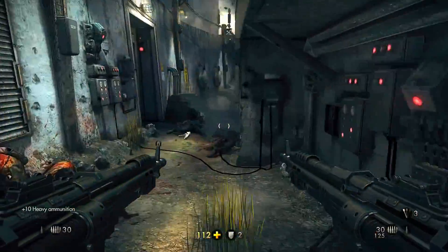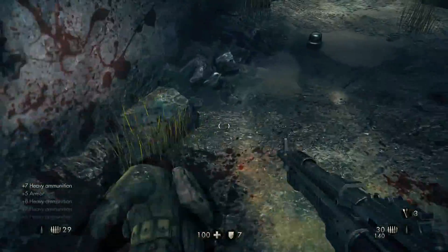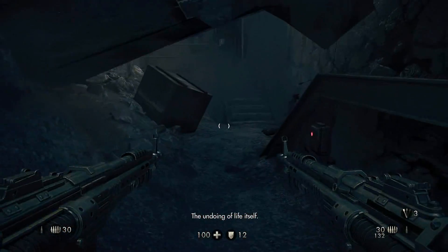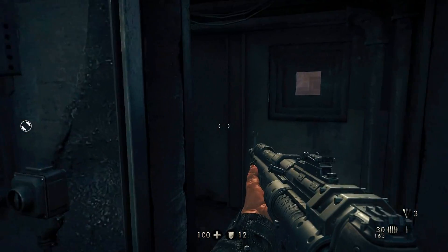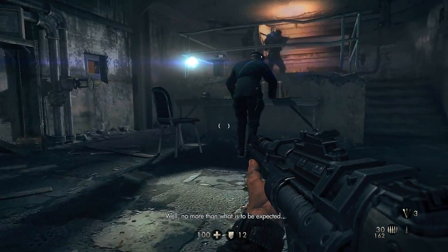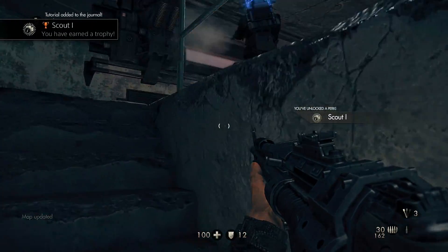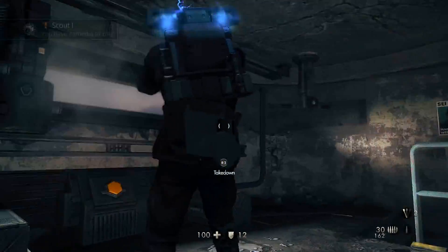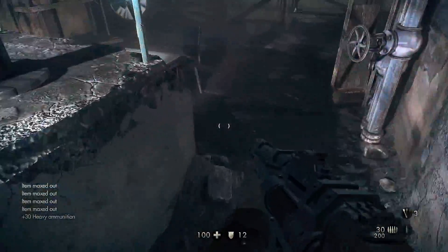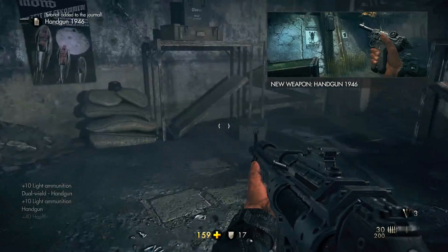Let's get this ammo real quick. Nice, just staring at the ground picking up all the ammo and armor possible. You can press R3 to perform a takedown. Got him — what is that, like electric stuff on the back of his suit? This is crazy.